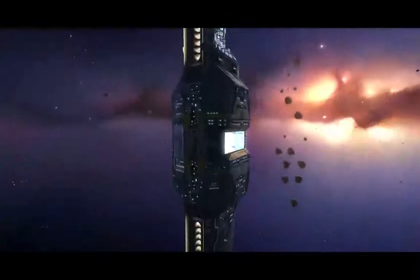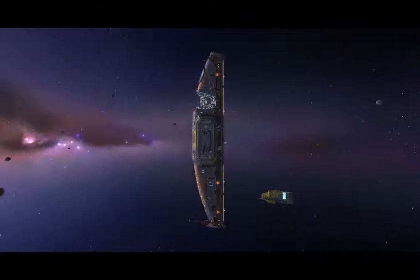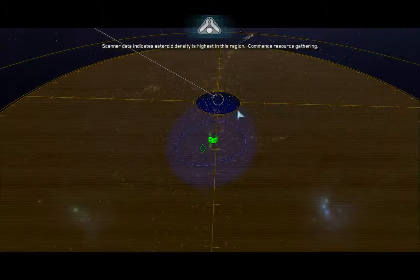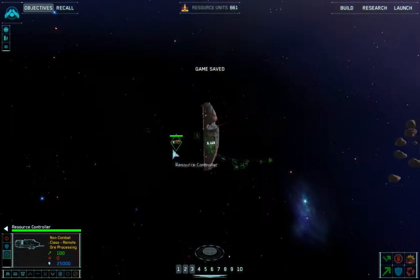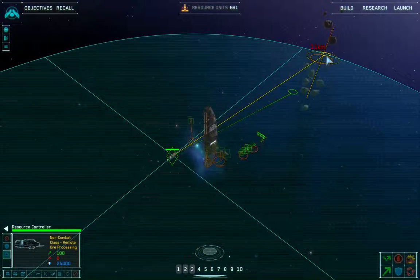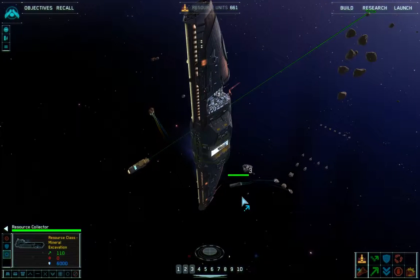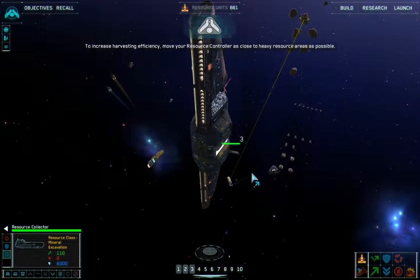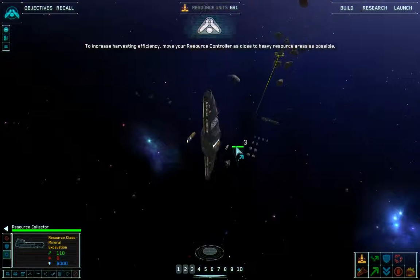Hyperspace jump successful. Scanner data indicates asteroid density is highest in this region. Commence resource gathering. To increase harvesting efficiency, move your resource controller as close to heavy resource areas as possible.